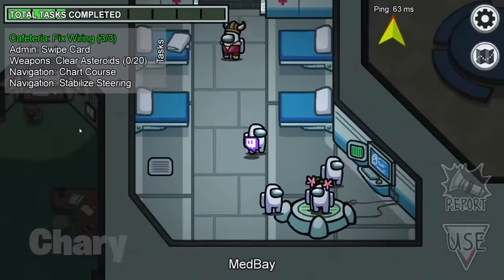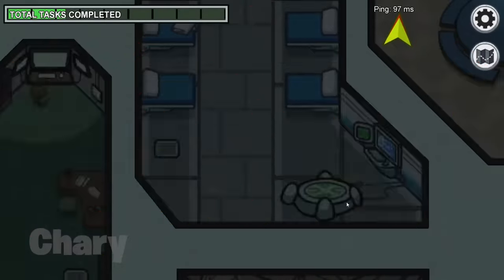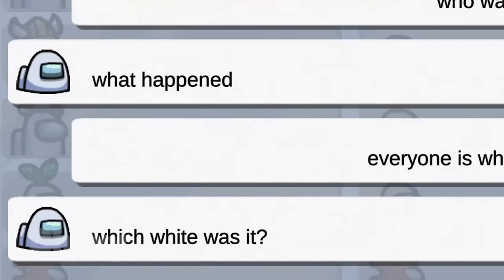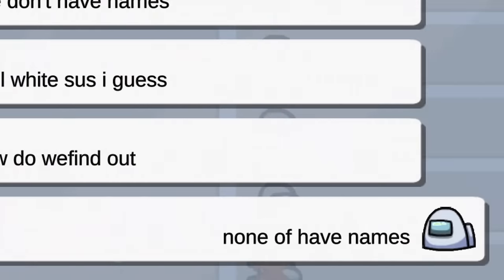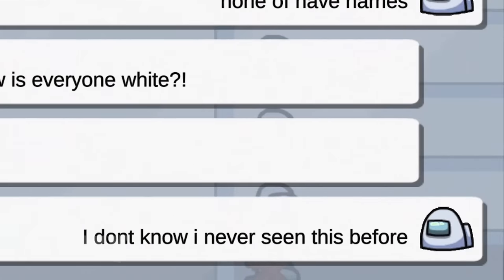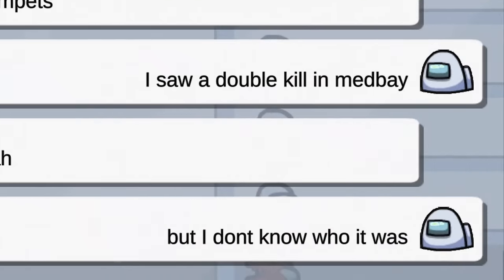I then walked into medbay and one of the whites killed two whites. I opened up the chat and said, 'Who is it? Everyone is white.' Everyone in the chat had no username and nobody could identify who the imposter was. None of us have names. A lot of other crewmates were questioning what was going on, including myself. I let the crewmates know that I've never seen this before, and that I saw a double kill in medbay — but I don't know who it is.